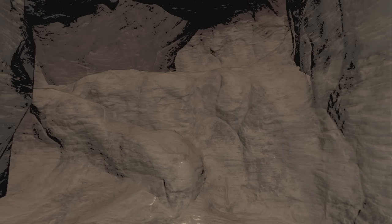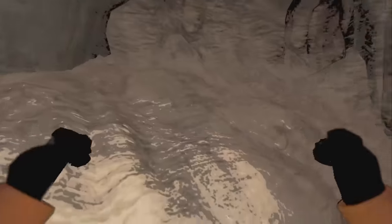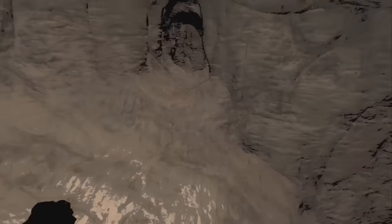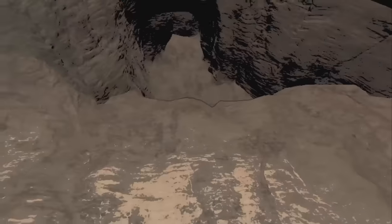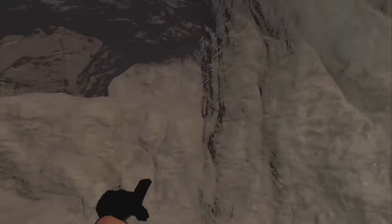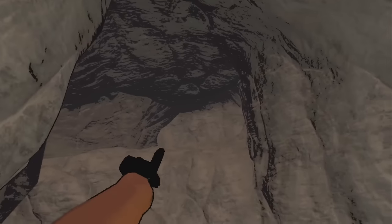Zeekers also fixed some incorrect placement of navigation blockers in caves. This prevented certain creatures from navigating through the caves — I saw it a lot on this tile. For example, I had a thumper that just could not go down one of these slopes and was just stuck up top.